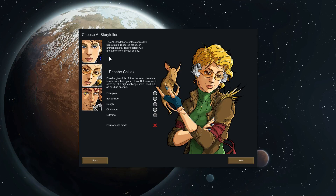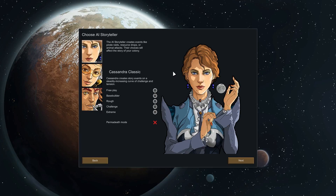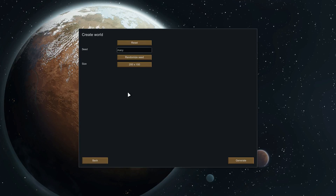Then we've got Phoebe Chillax, who follows a similar pattern as Cassandra but with lots of time in between disasters, so you've got time to recover before the next one shows up. And then there's Randy Random, who does whatever he wants. We're going to go with Cassandra Classic to keep things logical. As for difficulty, I'm not that good yet but I want to be entertaining and give the possibility of dying horribly. We'll go with the Vlad seed.